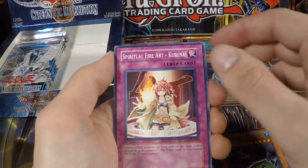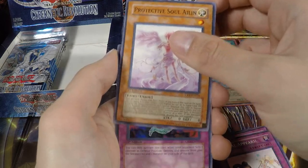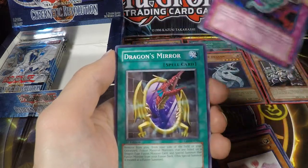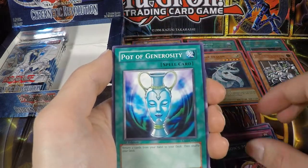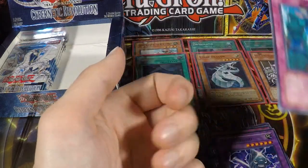Death Frog, Kurenai, Arrival Appears, and we have the Protected of Soul again, DD Trap Hole, Dragon's Mirror, Pot of Generosity, Steam Gyroid, Conscription — and that's it.